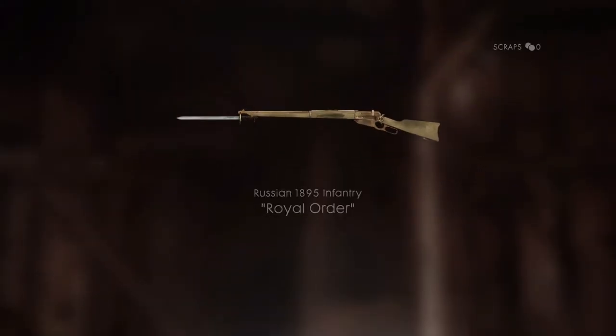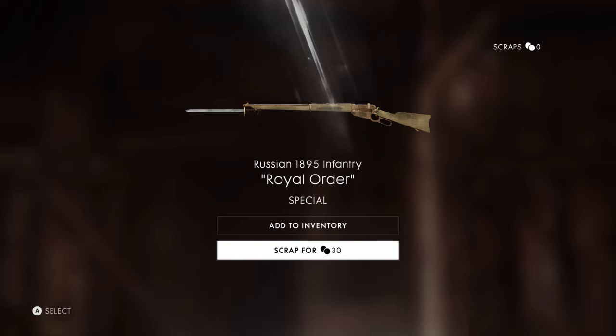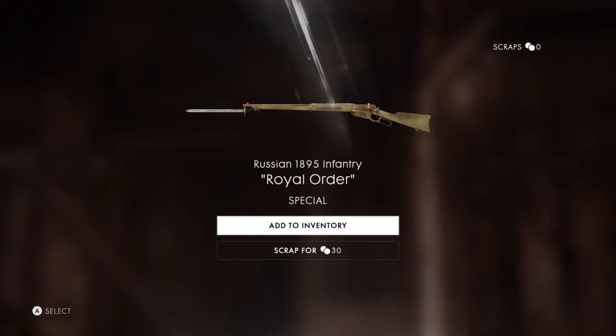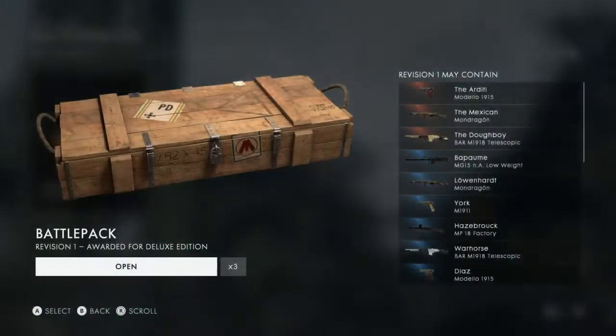It's a cool animation, I do like it. Okay, is this an orange one? No, it's not an orange one. But we can scrap this one for 30 coins as well. We've got the Russian 1895 Infantry Royal Order, and it is a special. Let's go ahead and add that to our inventory.